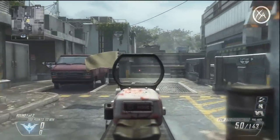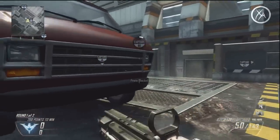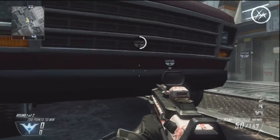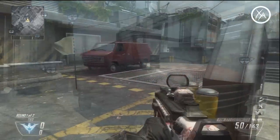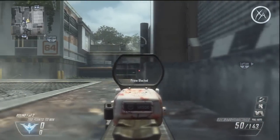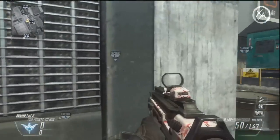Moving on to B-DOM, this is actually one of the most difficult flags in the game to capture, but if you know the right capture spots it's not too bad. Coming from the C-DOM side, your best bet is to capture it in front of the van, but you can also come up close to this wall and that'll give you quite a bit of coverage and it's not as expected.